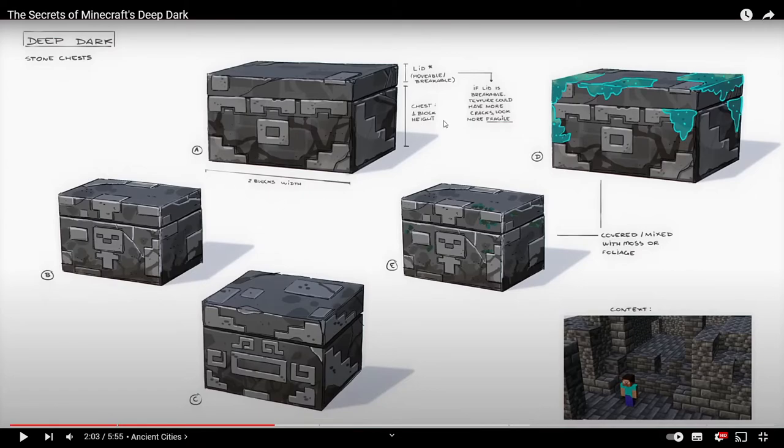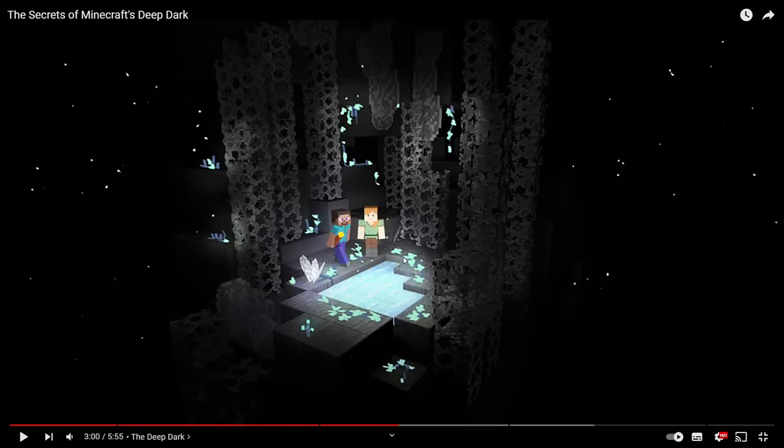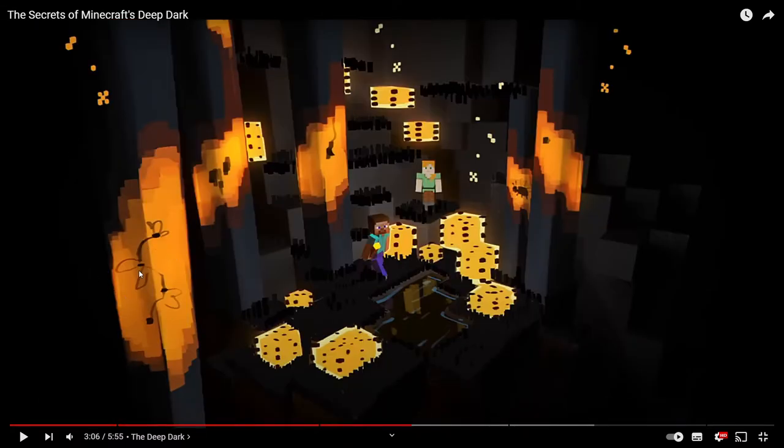Now we're covering the Deep Dark early looks. This is what they actually planned the Deep Dark to look like — they wanted it to look more like an ocean or a drained ocean biome. So it was meant to be an underwater biome with the water missing, which was the original plan. This looks more like honey, like a honeycomb biome, looking at the skulk or whatever this is originally meant to be. They also planned for the biome to have floating jellyfish-like mobs.